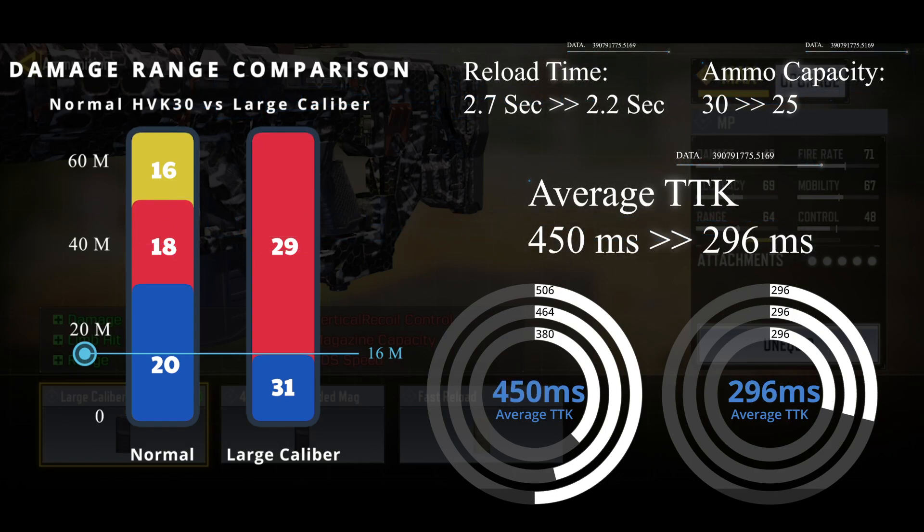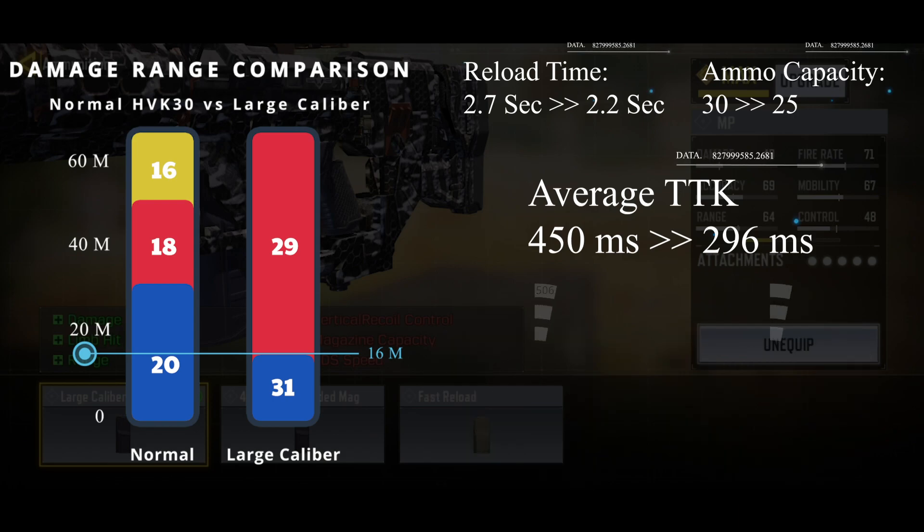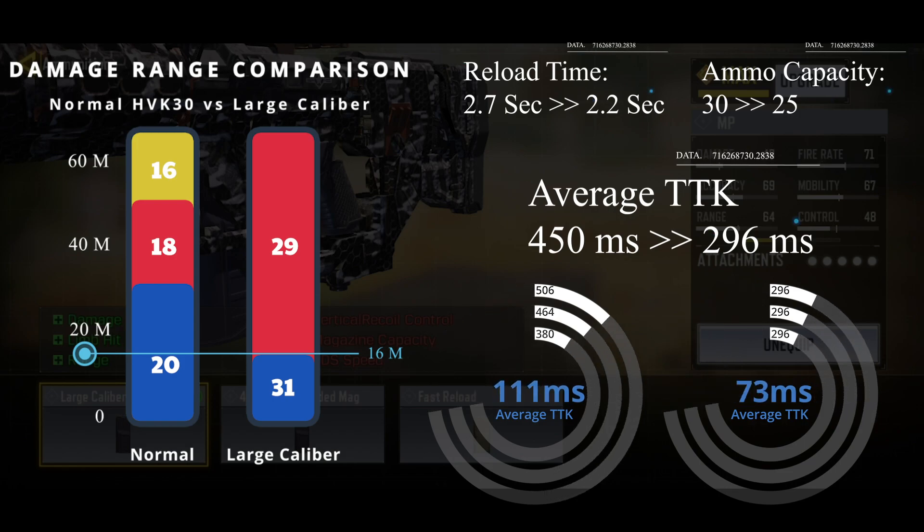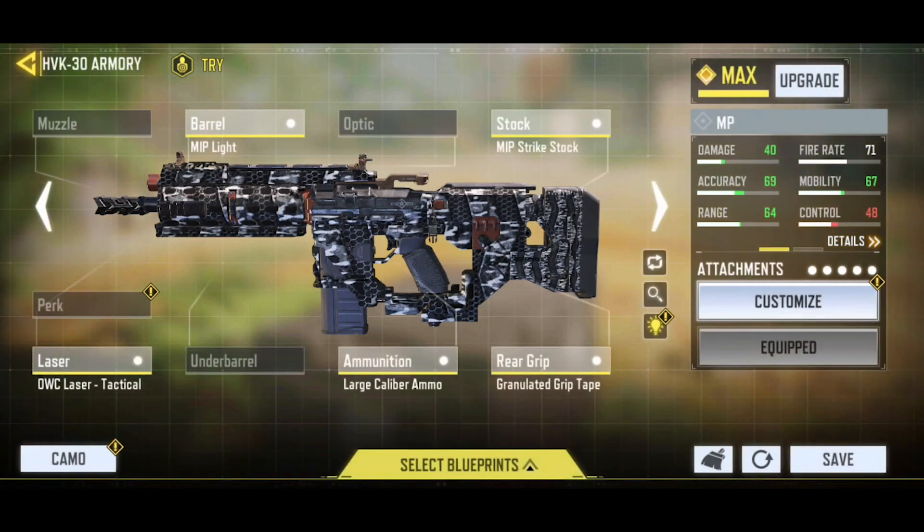With Large Caliber Ammo, it reduces the time to kill to 296 milliseconds, which is faster than all other assault rifles. The time to kill is also consistent at all ranges, which is insane. However, it reduces the ammo capacity to 25, which is the major flaw we have to accept. On the other hand, it also reduces the reload time. Note that Large Caliber Ammo has a weird hit zone — there is damage reduction if the bullet hits the shoulder area — but this is a minor issue, as it won't stop HVK-30 from being a killing machine. The Large Caliber Ammo also impacts vertical recoil, which can be fixed by applying other recoil control attachments.